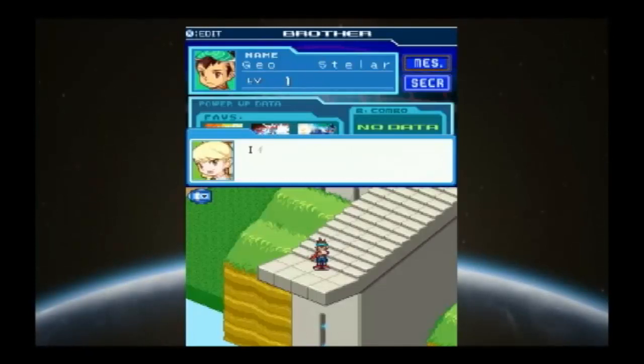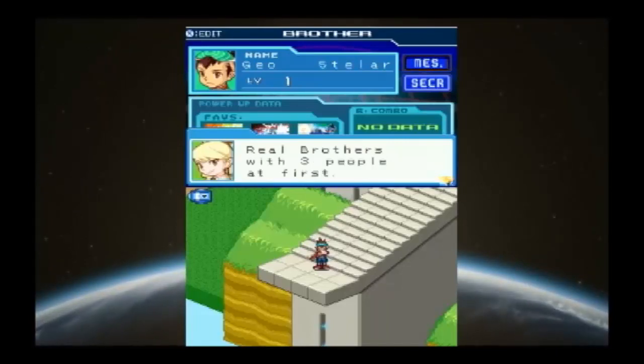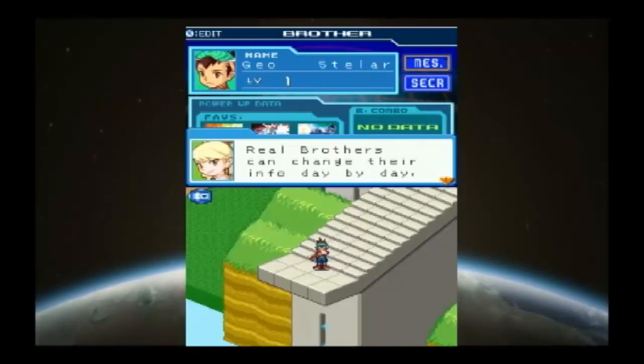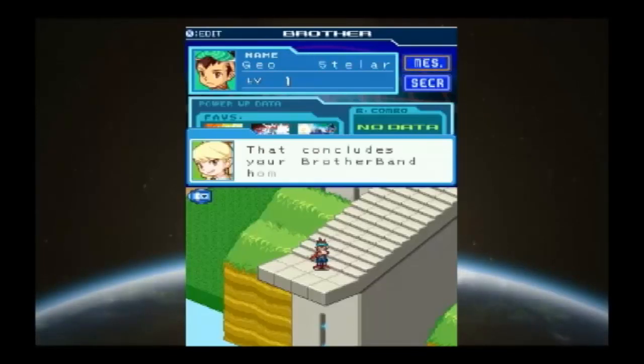Congratulations on creating your personal page. If you have a brother, you'll always be connected no matter where or when — it's neat. Hurry up and make some brothers. And one more thing: if you want to form a Brother Band with someone, you can only become brothers with three people at first. But if one day you achieve something great, the number of brothers you can have will grow. Real brothers can change their info day by day, so it's good to update your own info too. If both of you are on the same screen at the same time, something even better happens. And that concludes your Brother Band homework.